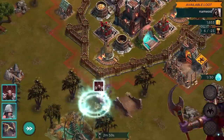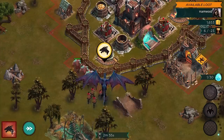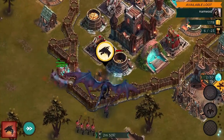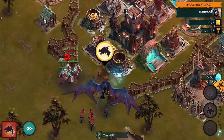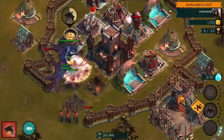You have more control of the troops, especially with the dragon. This dragon that you gain, you can actually direct him where to attack — I'll do it right now. It charges up and then he does his attack, the spinning pile driver.